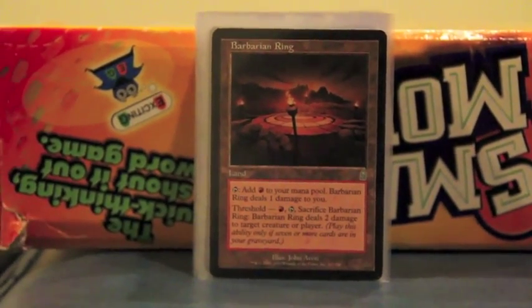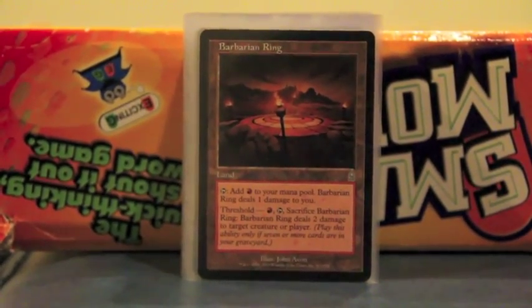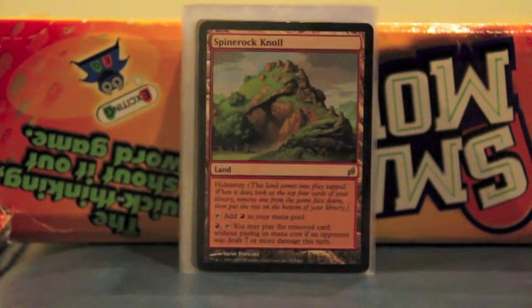Except for anybody on an even number of life — because we're very friendly and political here and we don't want to kill everyone. Valakut, the Molten Pinnacle — pretty much speaks for itself, right? Any red deck needs to have it. Craziness.